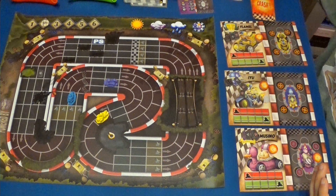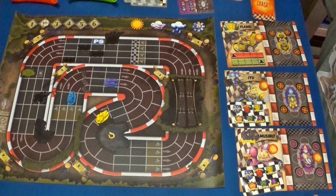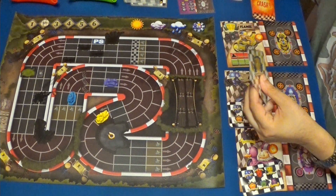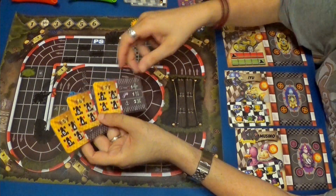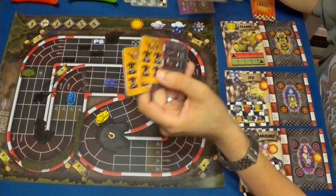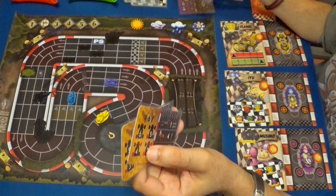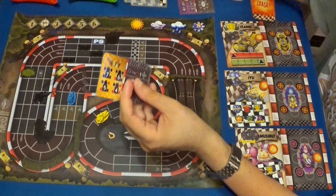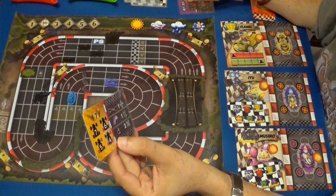Ahora nos tocaría venir a nosotros. Pondremos cartas a los otros conductores y cogemos tres cartas. Tenemos velocidades siete, seis y cinco. A siete la descarto ya directamente... O no. Ya estoy dentro de la curva. Podría coger esta velocidad de siete para desmarcarme un poco más. Voy a usar directamente una chincheta, que es uno de los ataques que puedo hacer aquí.